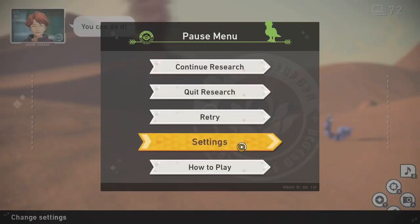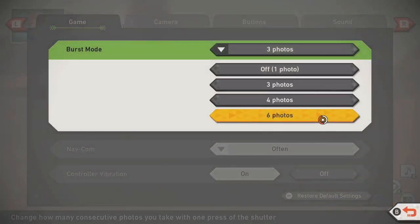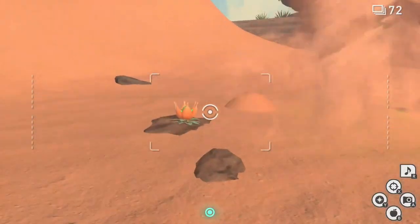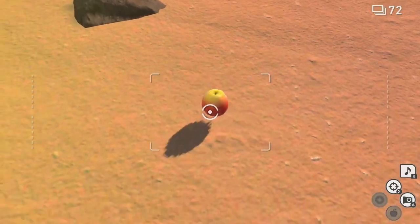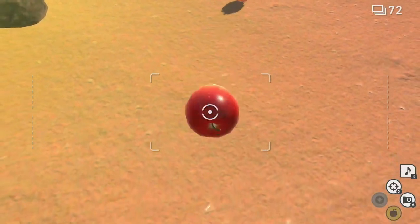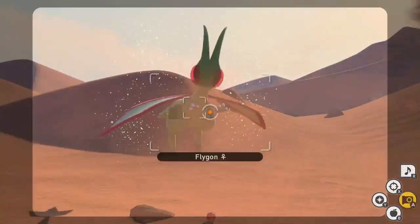And finally for four star, go into your settings and change burst mode to six photos and follow the one star process for the last time. Only this time after you reveal the Flygon from the sandstorm, boost ahead a bit and look back and throw a few fluff fruits in a line towards the rock next to the closest crystal bloom.